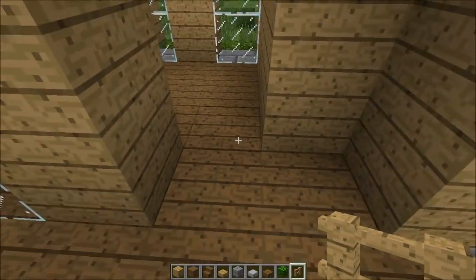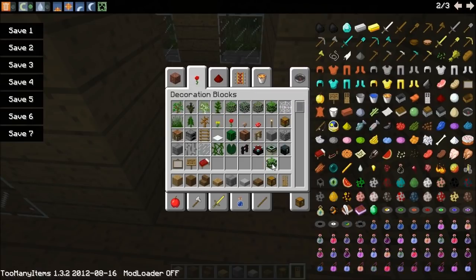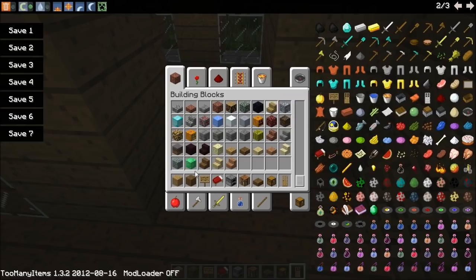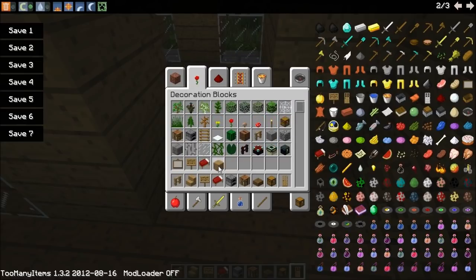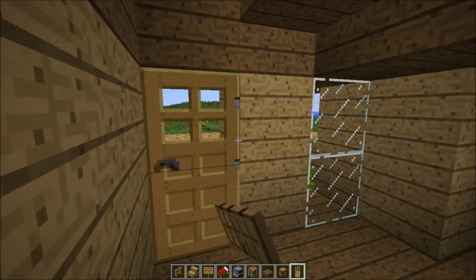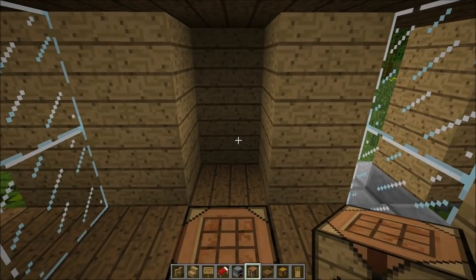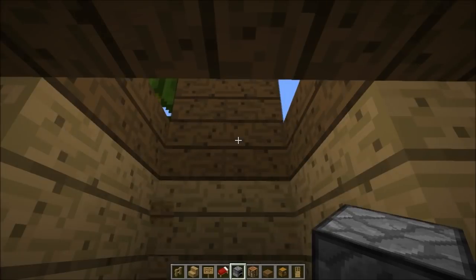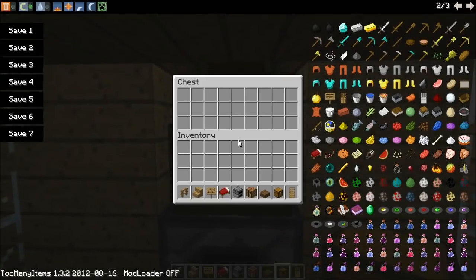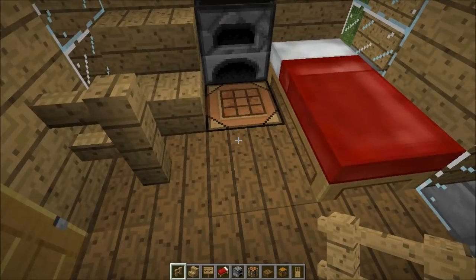Let's work on the inside a bit — it's going to be a really tiny house so it will go really quick. We need a door, a chest, a crafting table, a furnace, a bed, a sign, and maybe some light wood stairs to make a couch. On the inside, place the door so it opens nicely and you can walk straight out. Put the crafting table here, furnace goes here. Delete the block above and place a half slab so the chest opens freely. Then a bed and a little chair sitting area.